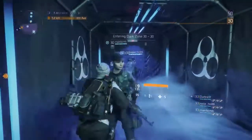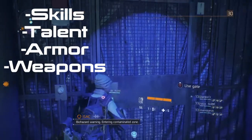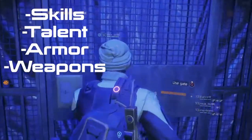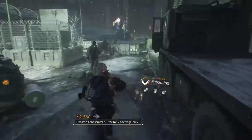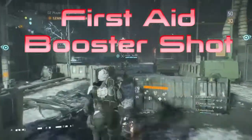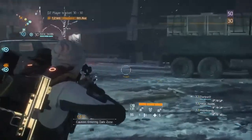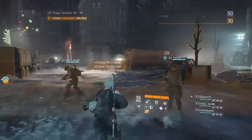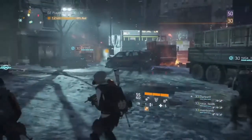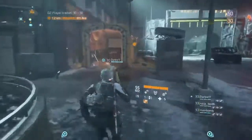First let us focus on four areas: skills, talents, armor, and weapons. Let's focus on the first — skills. What you're gonna need: combat medic should run with first aid booster shot. It's very important before we start that you completely upgrade your medical wing so that you can get the signature move and also get the most out of every skill.